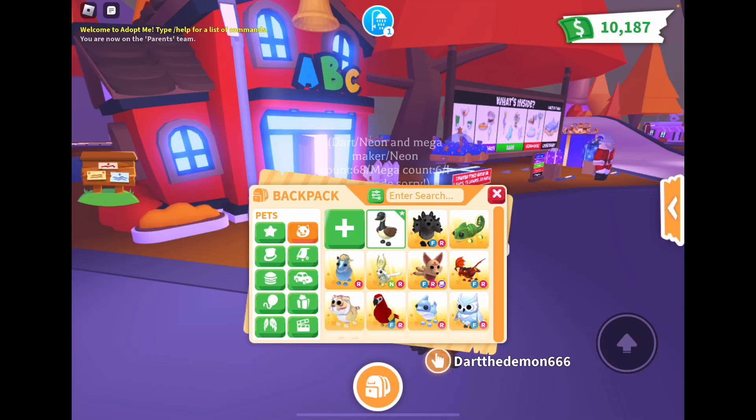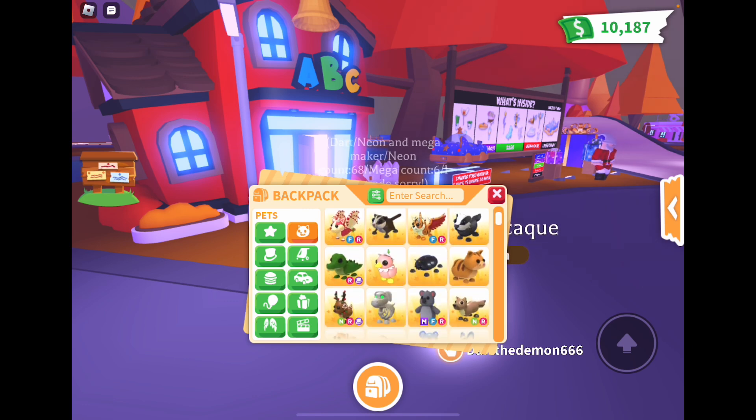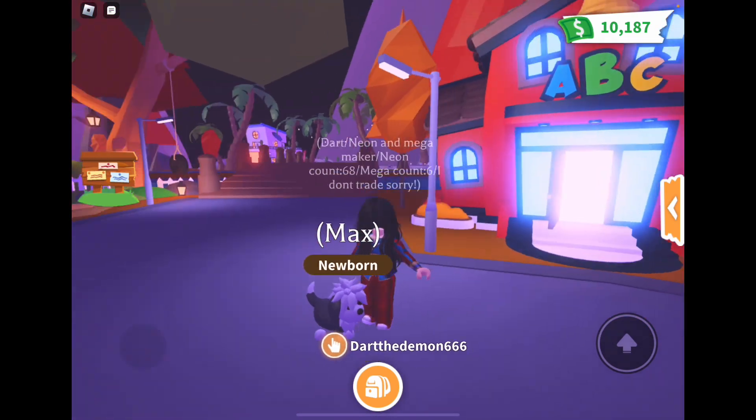Whatever pet you have equipped is now at the top of the list. So if I want to re-equip it and I have a common out, I don't have to scroll all the way down. I really like that — that's a good update, good job Adopt Me. Okay, Max — love it, it's so cute.